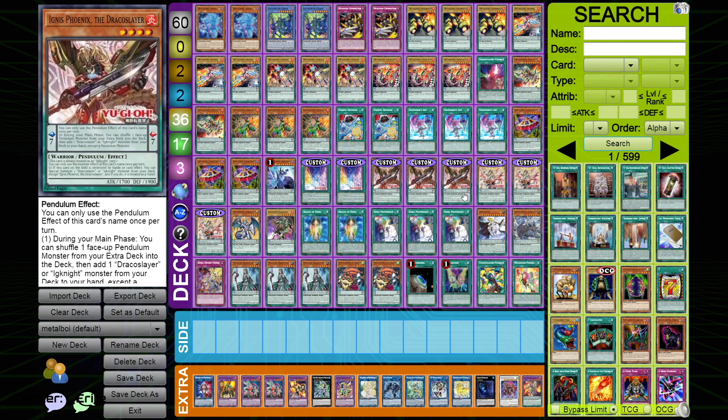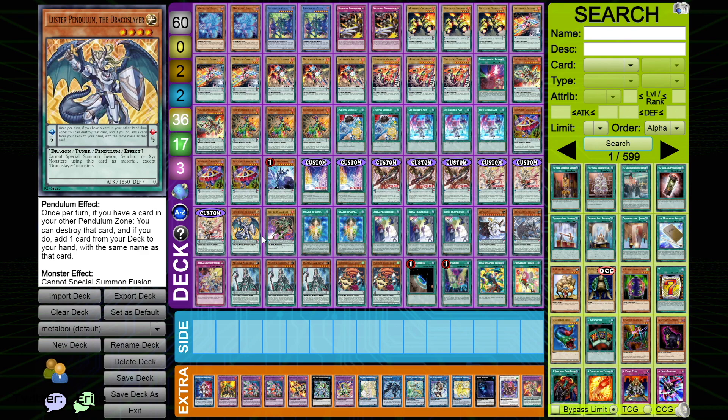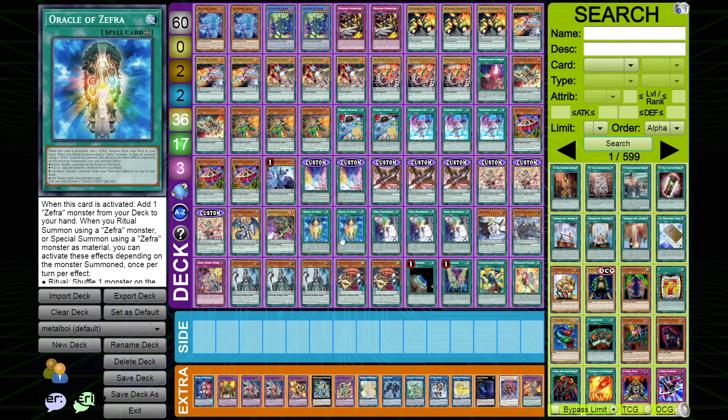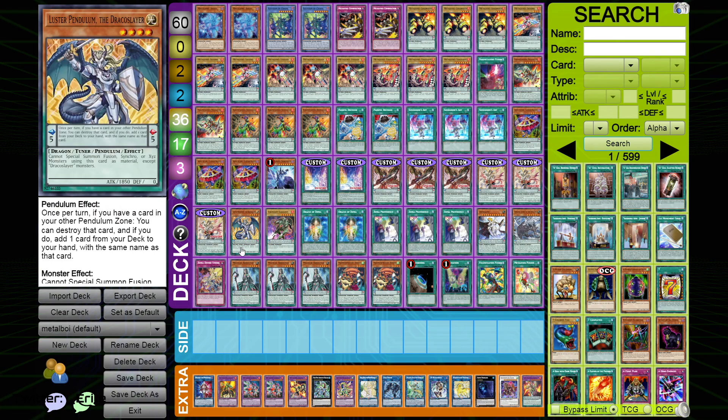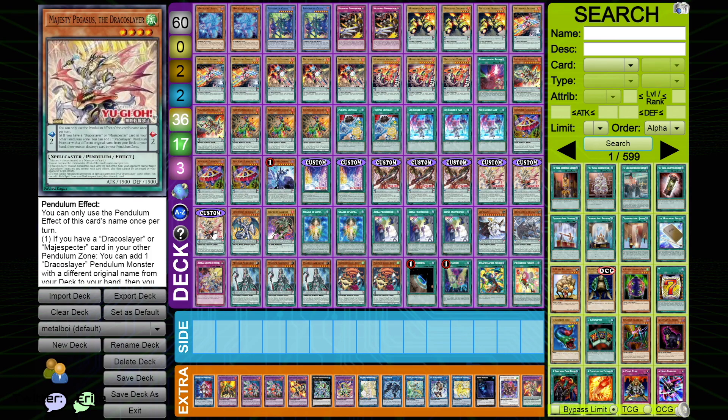The Dynamite one — I don't think it's that good, at least not for Metal Foe. I'm sure it will find a home in other pendulum decks, but it just doesn't have synergies with Metal Foe. You could even go as far as playing Draco Face-Off and maxing out on the Draco Slayers and Draco Overlords. If you ask me, I think this is Konami's excuse to finally put Draco Face-Off back to three.